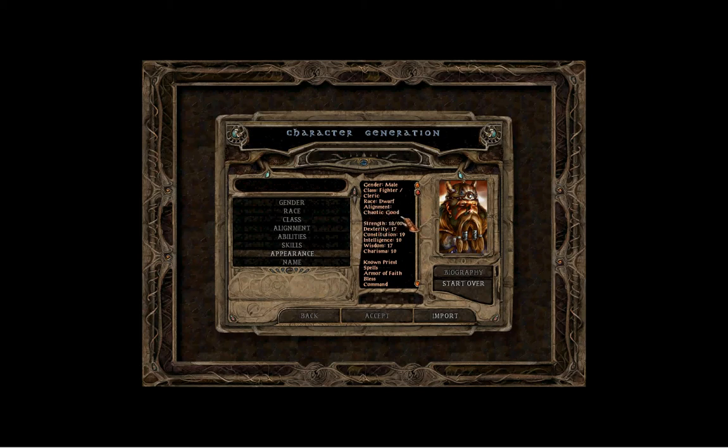For alignment I picked chaotic good, because I feel the game is kind of tailored a little more towards the good side. I feel like good-aligned characters get a little bit more out of the game than the evil side or neutral — neutral is kind of more along the lines of good in terms of content in the game.